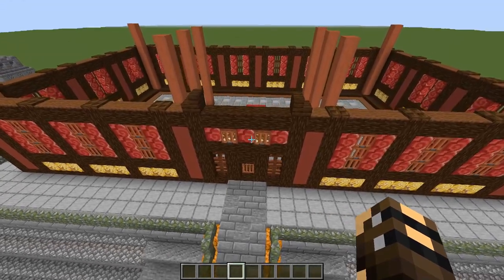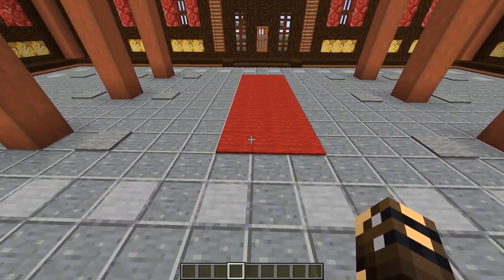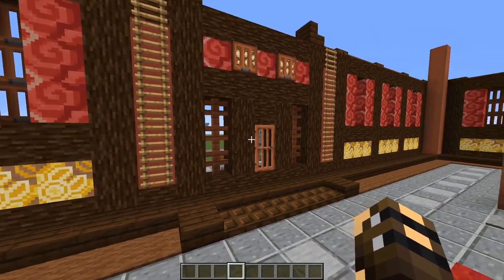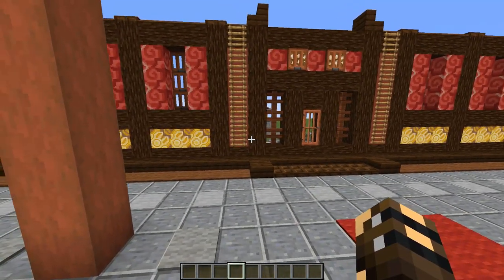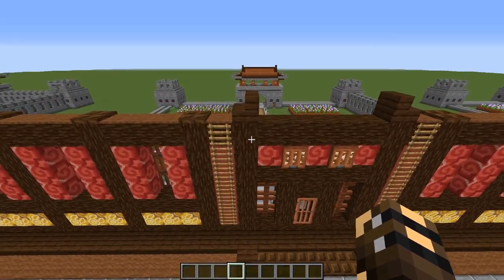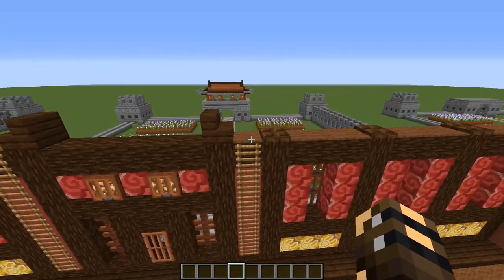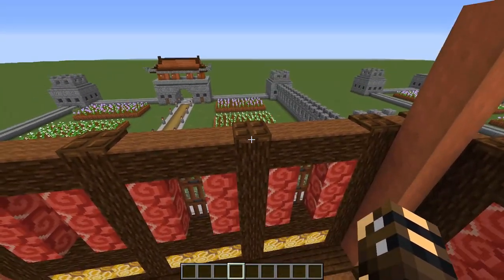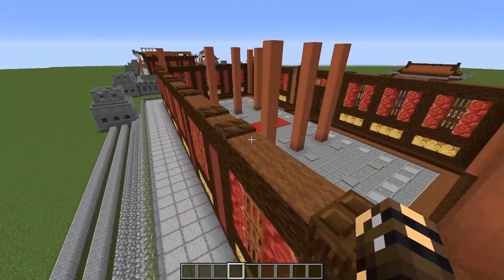Now we do a bit more work inside the palace. Grab some red carpet and place a nice three-wide rug directly on top of that rectangle of jack-o-lanterns in the floor. Over at the front door, put ladders up to the next level — one on each side. Grab dark oak stairs and place two near the front door. Then all the way around the top of the building, spawn-proof by placing a dark oak trapdoor on top of each spruce pillar and on the corner blocks, then fill the rest with brown carpet so no mobs spawn.